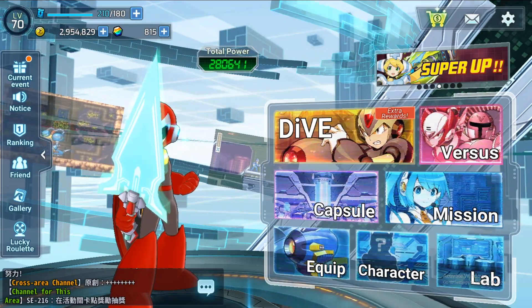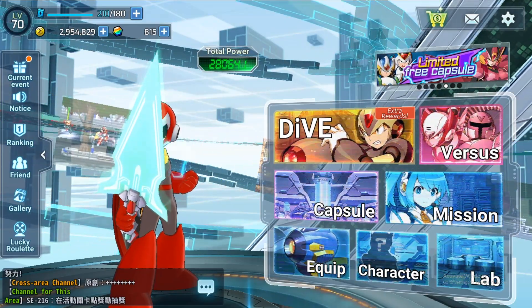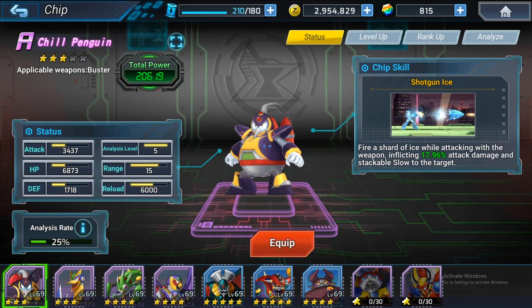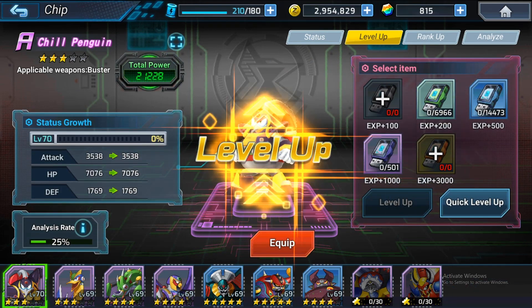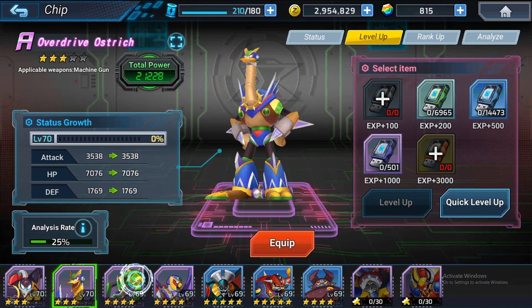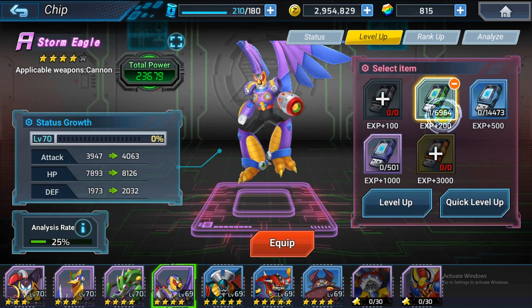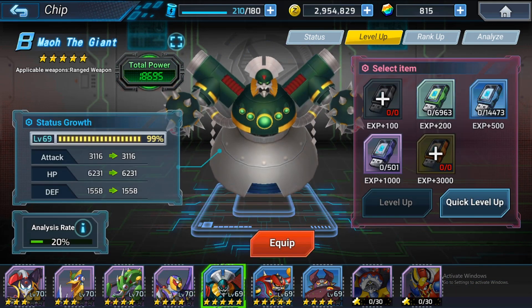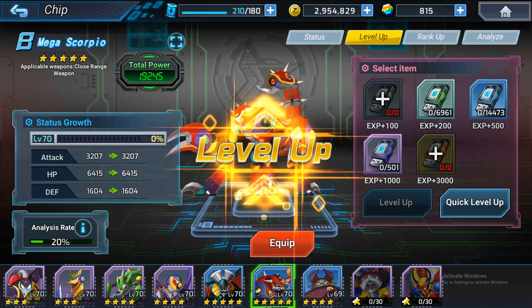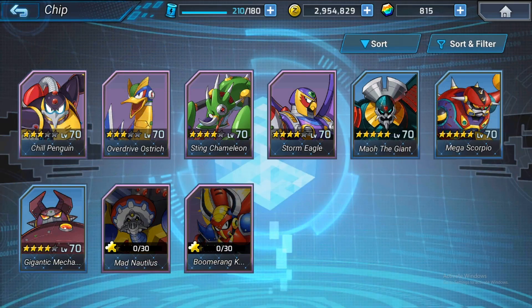My current total power is 80,641. Now I will upgrade all of my ships first and let's see how far my power will go. By now my power should jump up quite a bit. But here's the interesting part — the weapons.